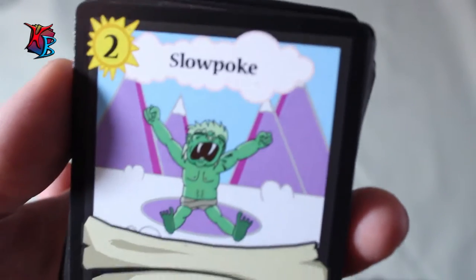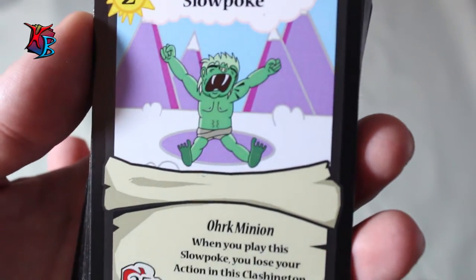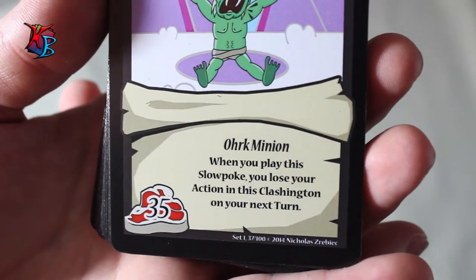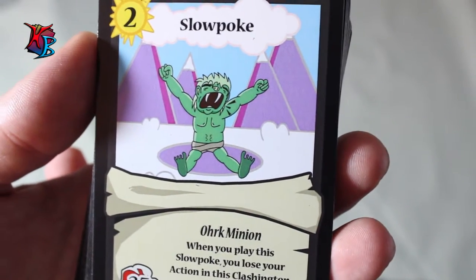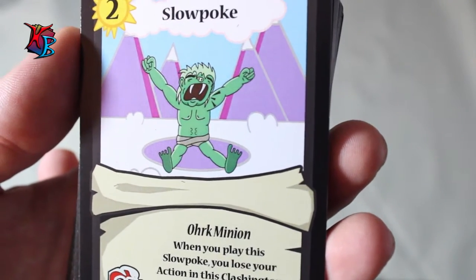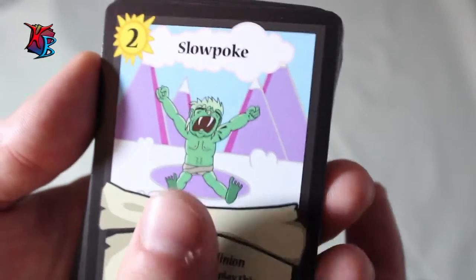Slowpoke is a level 2, 35 buff orc minion — quite remarkable for level 2 — but this is where you start seeing the slow tempo of this deck. When you play the Slowpoke, you lose your action in this Clashington on your next turn. So although you get 35 buff for level 2, you're going to be losing an action. If you have something like Rush of Sugar to work with, it won't be as bad, but you have to make sure you're prepared.